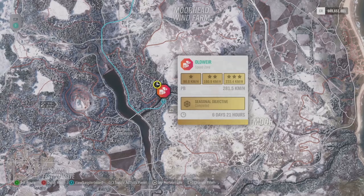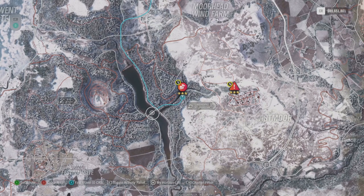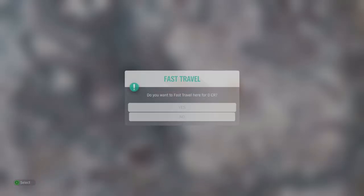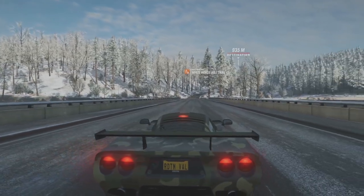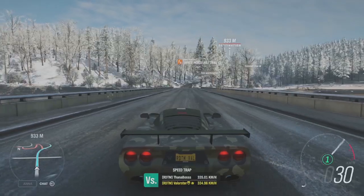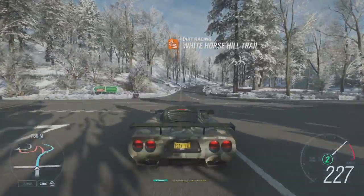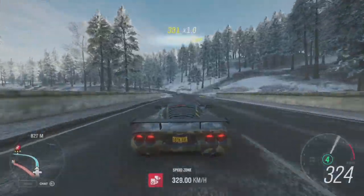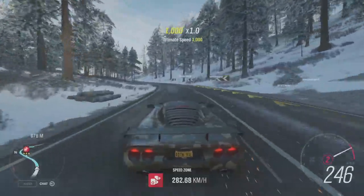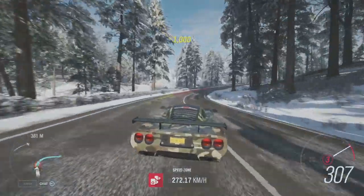Then here we have a speed zone. You can start from both sides. I just started from this side — it's uphill, but it doesn't really matter with the Mazler. The Mazler is just fast enough to do this. You just need to use your throttle right and don't go too fast in the corners. You get it anyway.